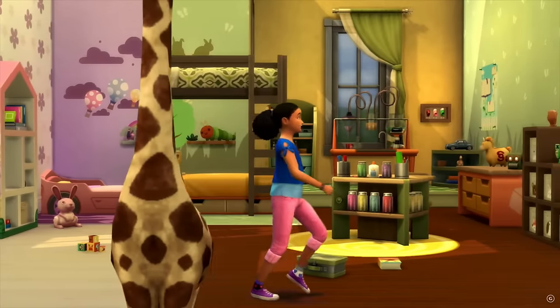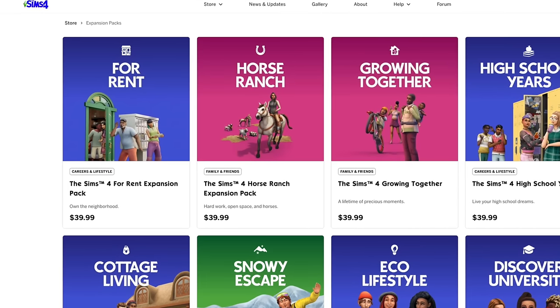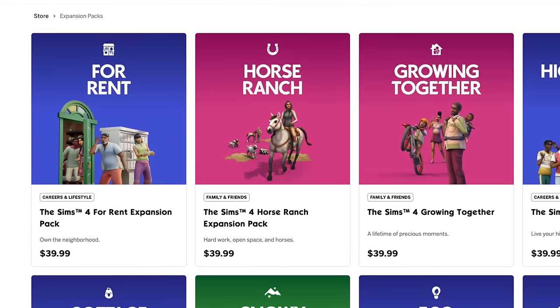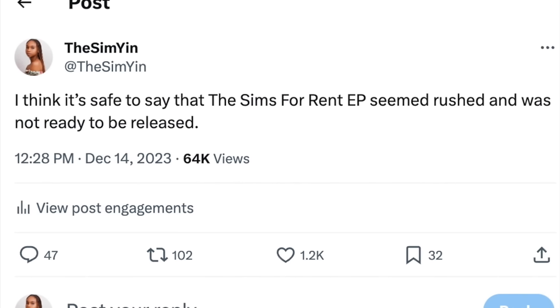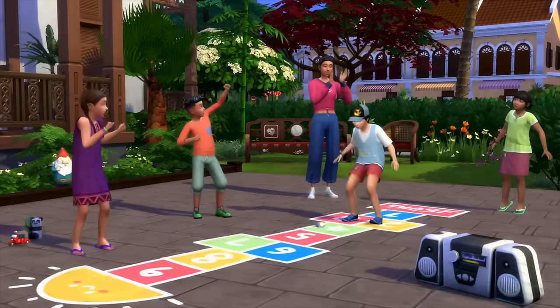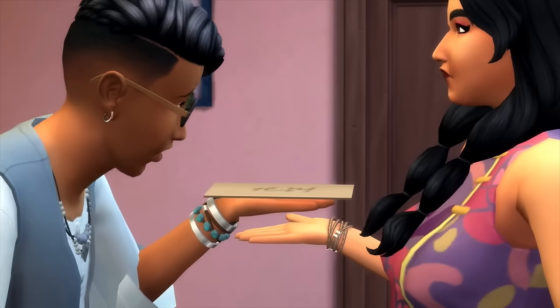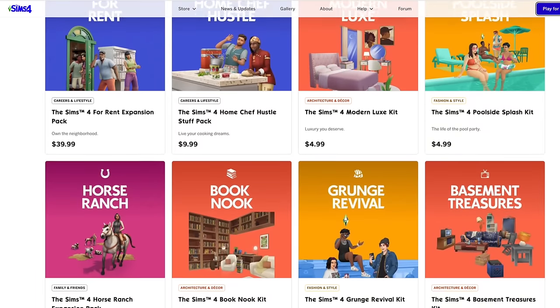A lot of Simmers have been wondering what the state of The Sims 4 franchise is going to be and whether it was a good idea to release three EPs this year — something that never happened before in Sims history. We got Growing Together, Horse Ranch, and For Rent, and every single one came with issues that could have been fixed before release. I even tweeted: 'I think it's safe to say The Sims 4 For Rent EP seemed rushed and was not ready to be released.' They rushed it thinking three EPs would make everyone love them, and it ended up backfiring.